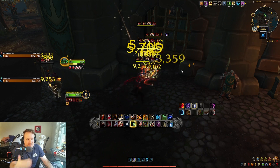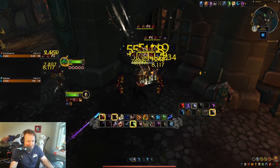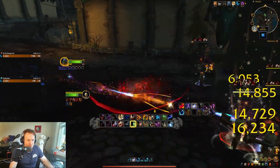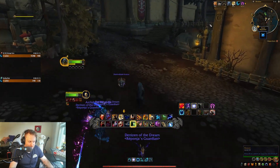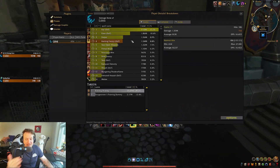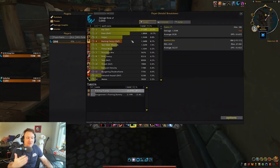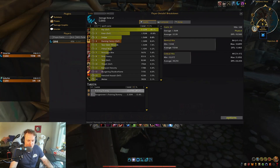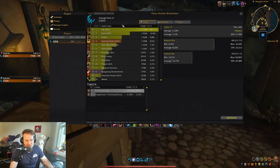This is the kind of value you're going to expect to get — maybe every other Convoke, on average, is going to proc a Feral Frenzy. You can see the damage right here. There's that Burning Frenzy dot. The uptime on it is huge if you get an additional proc of Feral Frenzy. It keeps this Burning Frenzy dot going for 10% of all the damage that you deal.